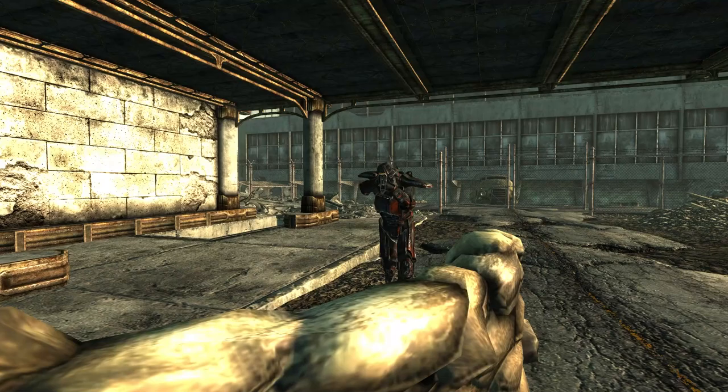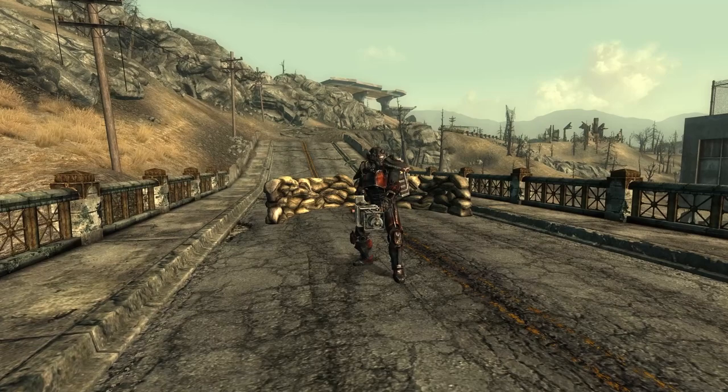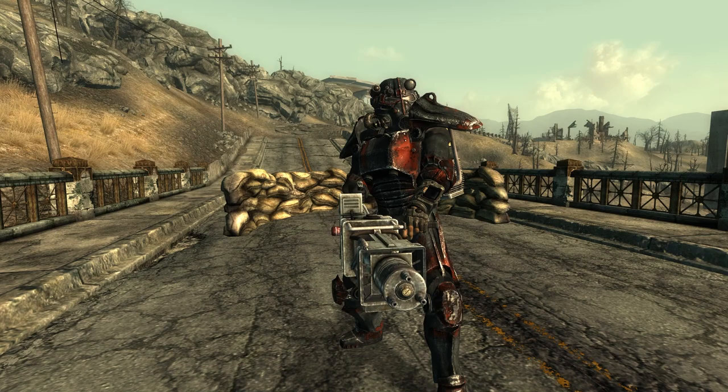The Brotherhood Outcasts in Fallout 3 are a group of former Brotherhood members who departed once they saw Elder Lyons stray from the original mission goal of the Brotherhood. You may encounter them throughout your travels in the Capital Wasteland, or at Fort Independence, their home base, where you can collect technology for them.